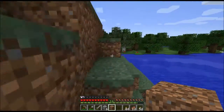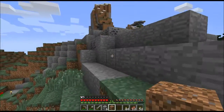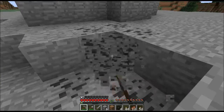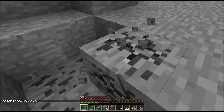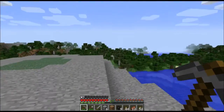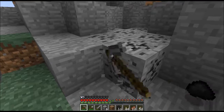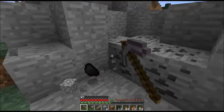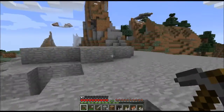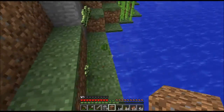We got sand here. Feels like we're in an island for some reason. Hey John! You wanna come with me exploring, or do you wanna continue building your shelter? Alright, I'm over here. You see me? Let's go get some of those sugar canes here real quick. I think I'm about to start building a farm.